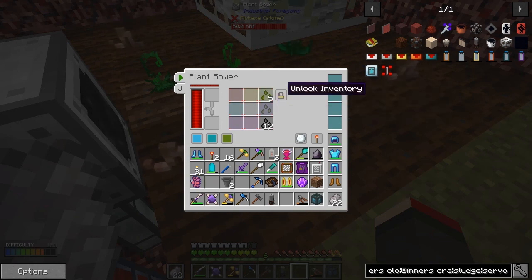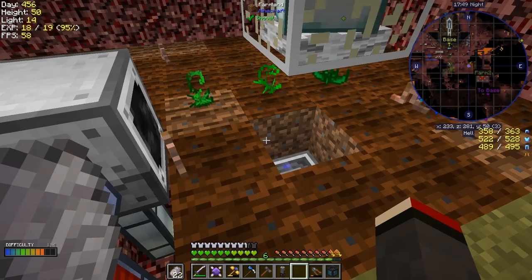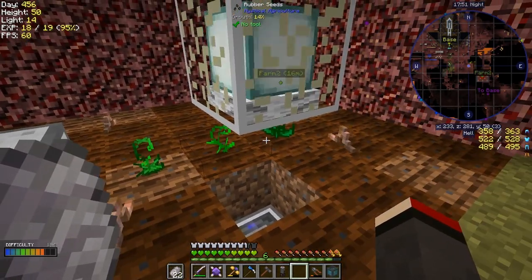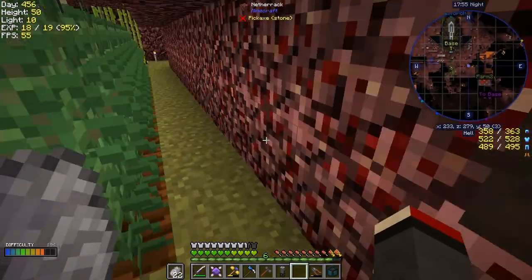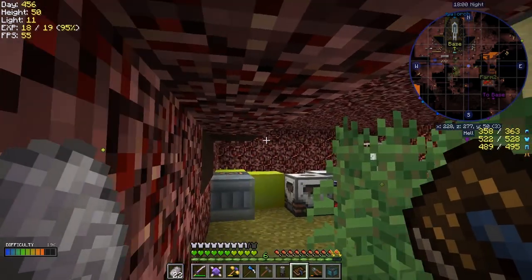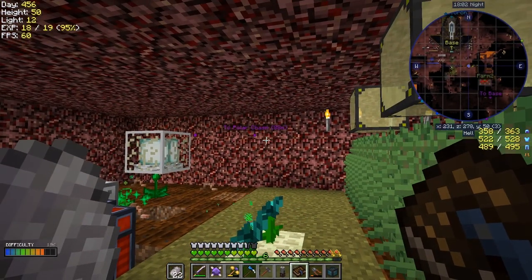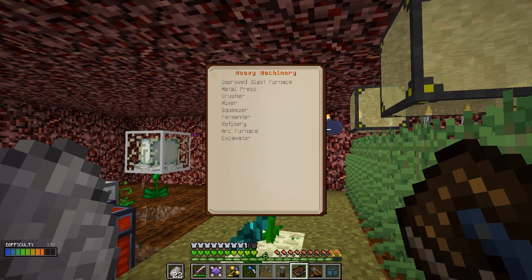What have we got in the planter? Thirteen rubber seeds and five inferior seeds tier three. We can spread those around if we want more, but we're still only using one and it hasn't been that long — the growth crystal is working quite well. Let me check the engineer's manual again, because I'm sure the garden cloche goes on a stand of some description.